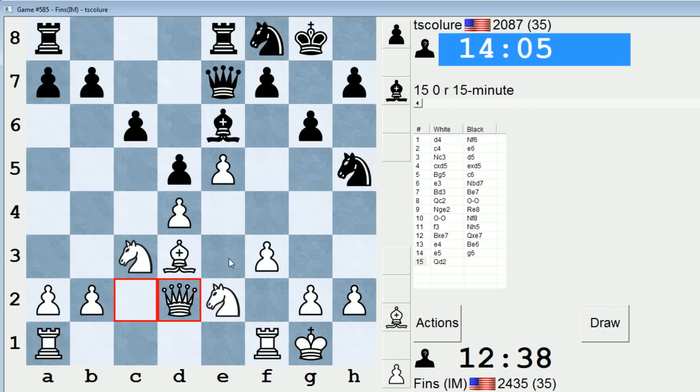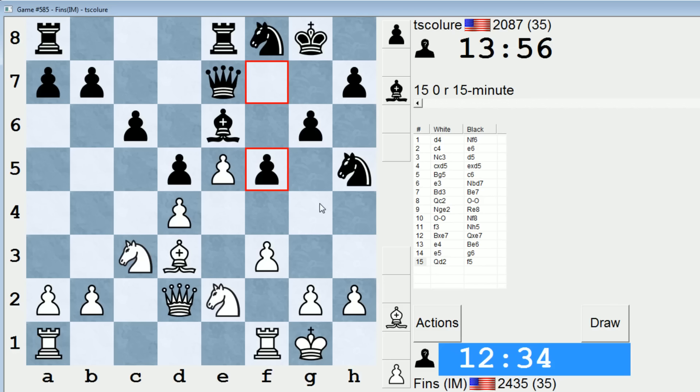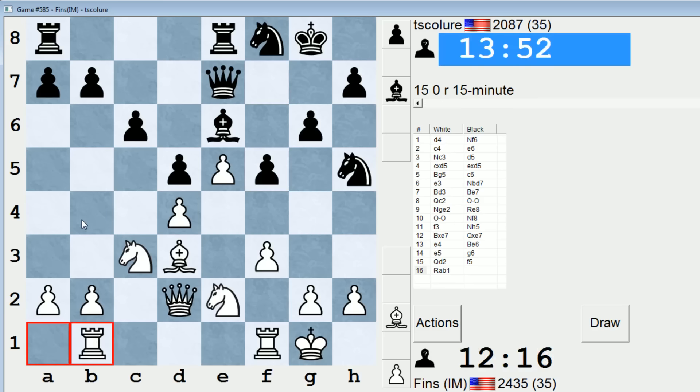I'm going to play Qd2. I think this is useful — it grabs control of this diagonal. My queen and bishop aren't going to achieve much on the b1-h7 diagonal. I remember in the Vibbert game I started preparing queenside play, and I think that's what I'll do here. So maybe rook ab1, trying to go b4, b5 — our familiar minority attack idea. Let's initiate the pawn advance.